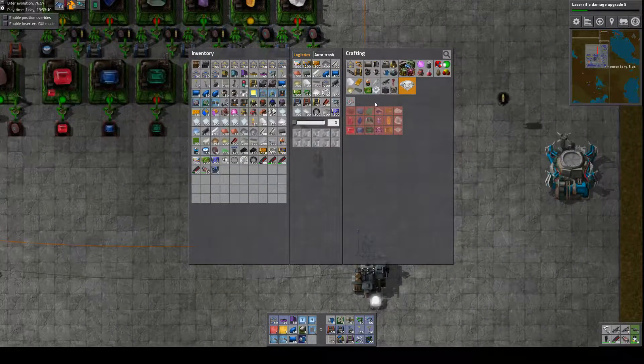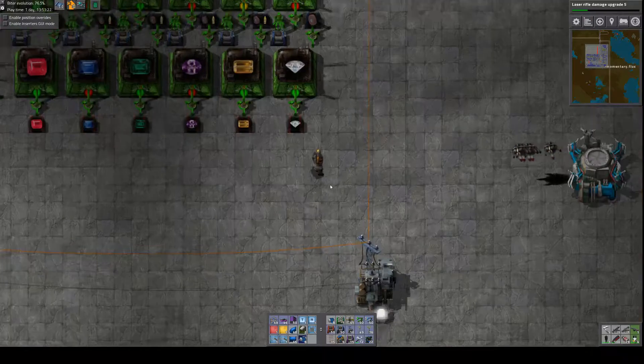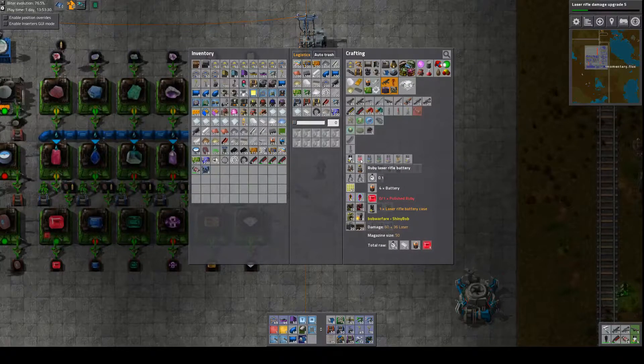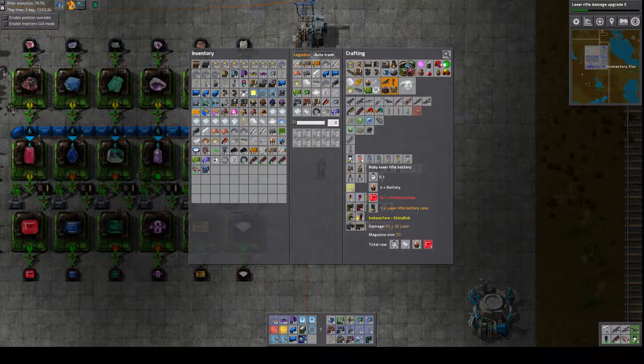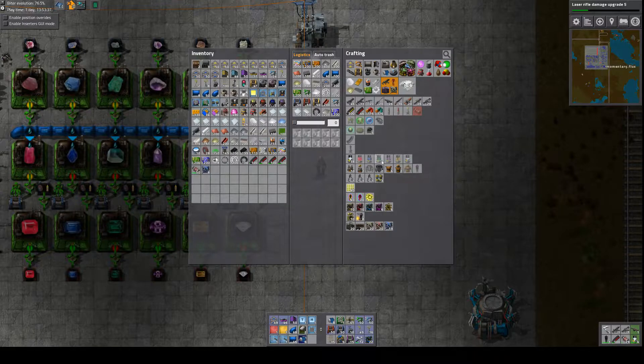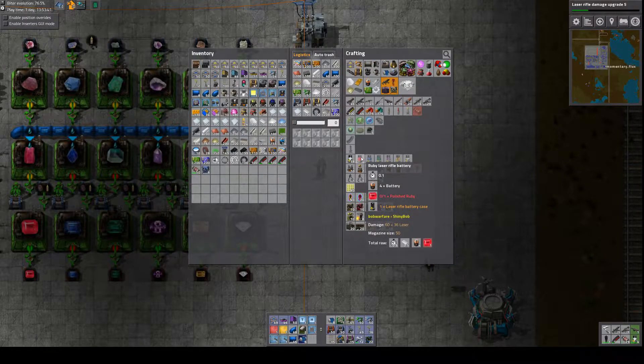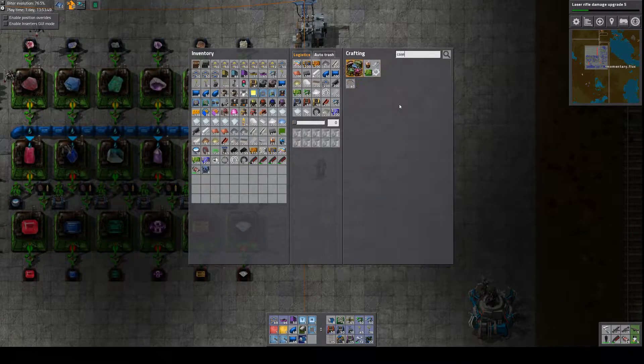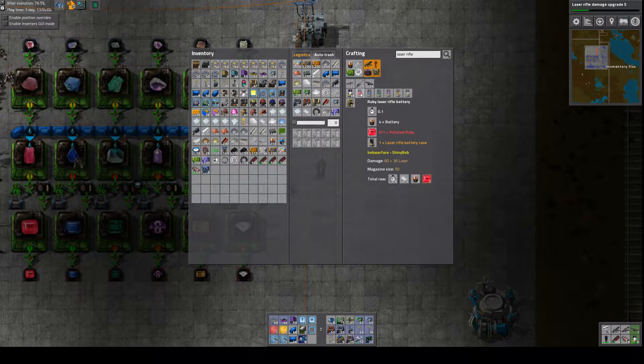All right, let me look at some stuff here. Let me look at the laser batteries — I got interrupted by a text there. So, laser rifle battery case — wait, that's just a battery, where's the case? It just needs plastic. So it needs the case — we can set up an assembler for the case — we've got the rubies and batteries.